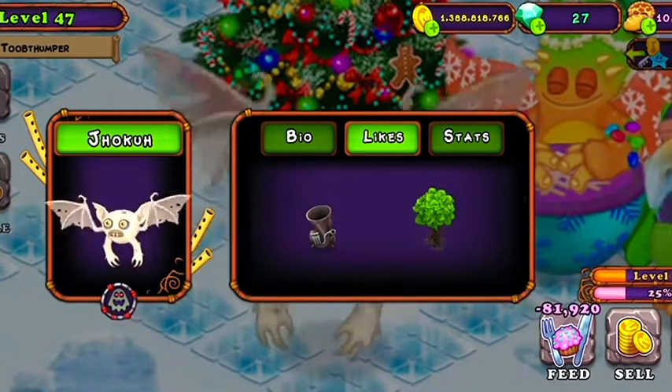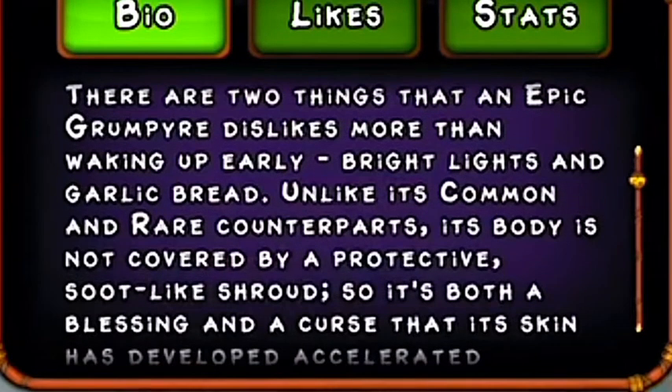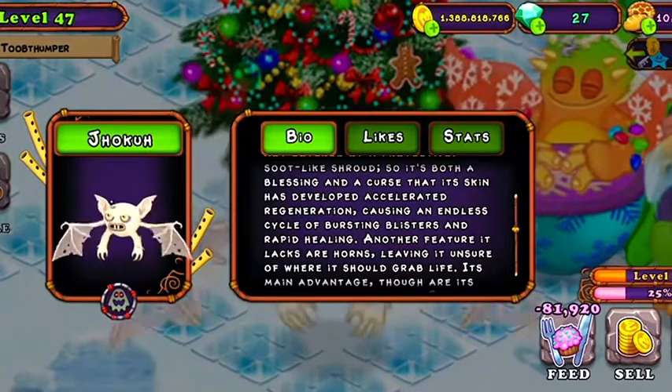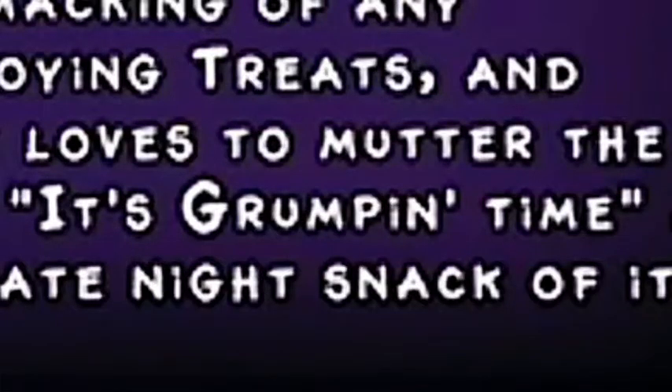And the tree bio. There are two things that an Epic Drum Pyre dislikes more than waking up early: bright lights and garlic bread. Unlike its common and rare counterparts, its body is not covered by a protective suit-like shroud, a feature that lacks its horns, leaving it unsure of where it should grab life.